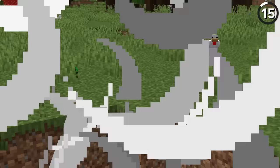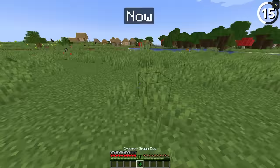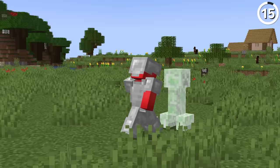Creepers are much stronger than they used to be. In the early days, a creeper's explosion would always deal a maximum of 43 points of damage. After some time, Mojang changed that to 64 points of damage — which, yes, does make the creeper stronger than the Warden, which is crazy to think about.